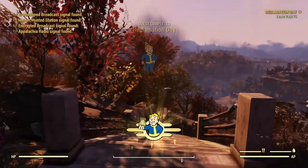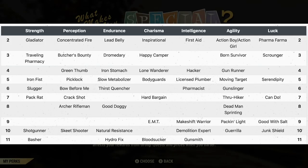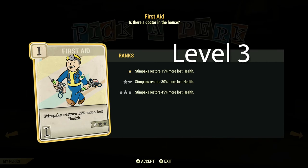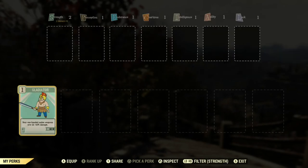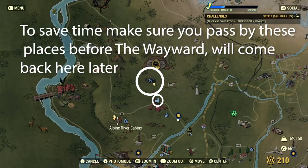After you create your character, you want to make sure that you invest in certain perks at the beginning. It's very crucial. I say Strength, Intellect, and Perception are the three ways to go. With Strength, you want to get the Gladiator perk — that's for level two. For level three, you want First Aid for Intelligence. And level four, you want Green Thumb for Perception. Green Thumb gives you extra flora when you collect it from the ground. You also get 10% damage from Gladiator, and 10% more healing from Stimpaks.